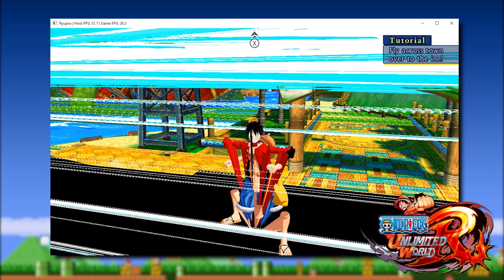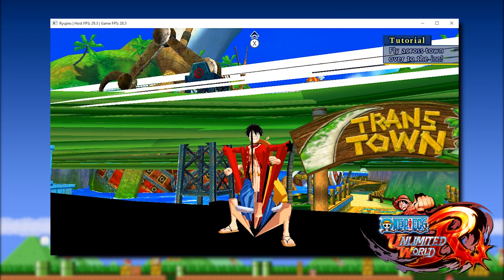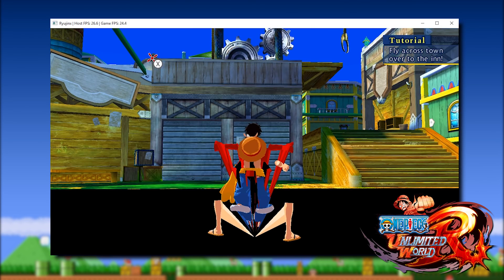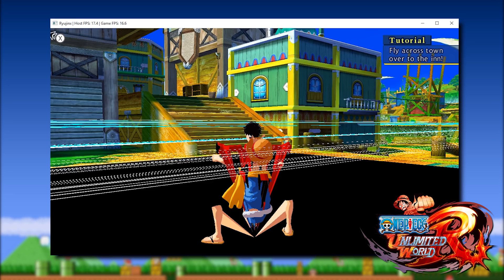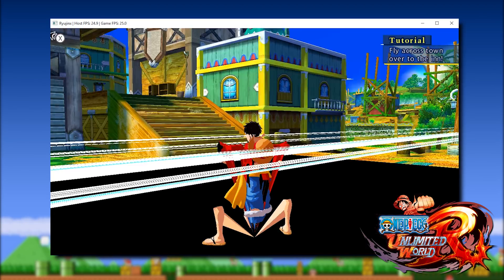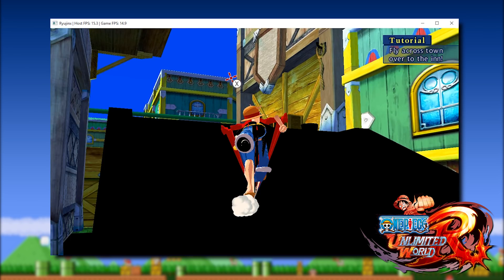Now let's swap over to this work-in-progress build and you can see that we are getting almost a locked 30 FPS in this area, and when we look back towards the town you can see that instead of getting 3, 4, and 5 FPS we are now getting anywhere between 15 and 25. This performance uplift means that even though we have completely broken graphics, we are now able to navigate the game world.